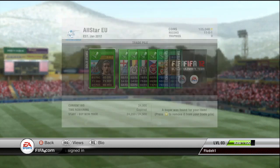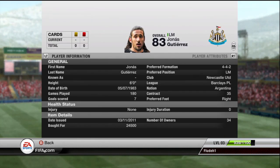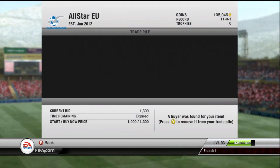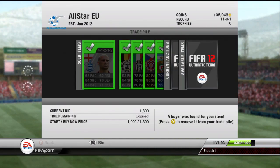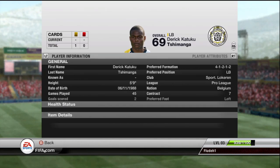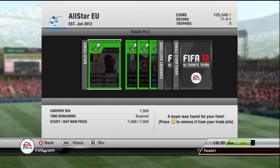Gutierrez sold for 24,500, which is very much overpriced — I'm surprised I even got that. Luke Young sold for 1,300 coins, so that was about 500 coins profit on him. Then Tishmanga again — the Spartak Locker version — he sold for 7.5k.